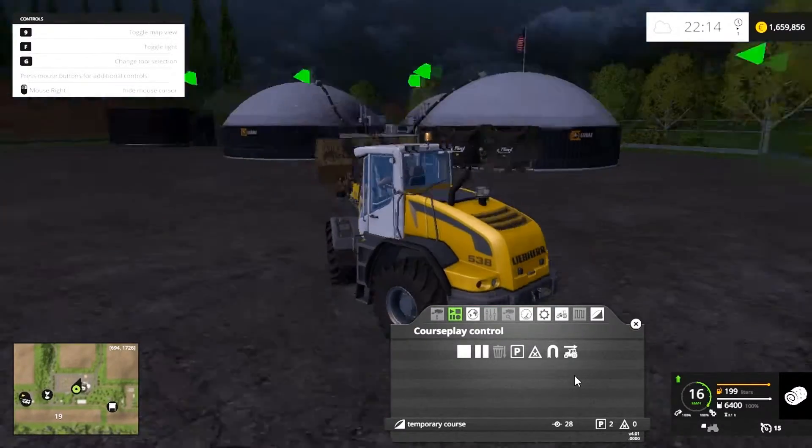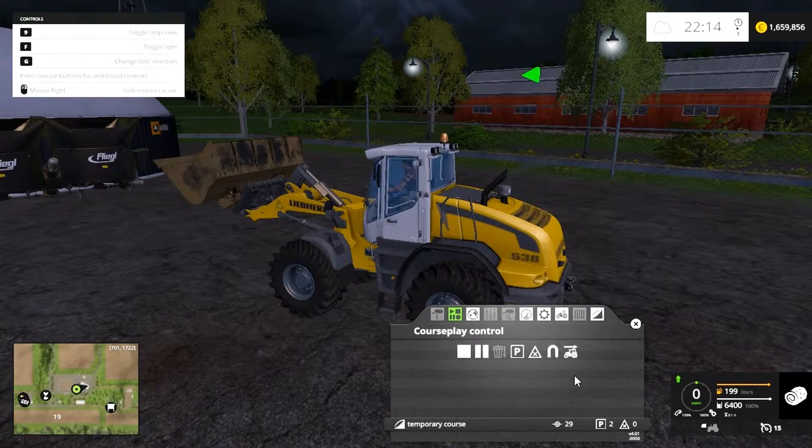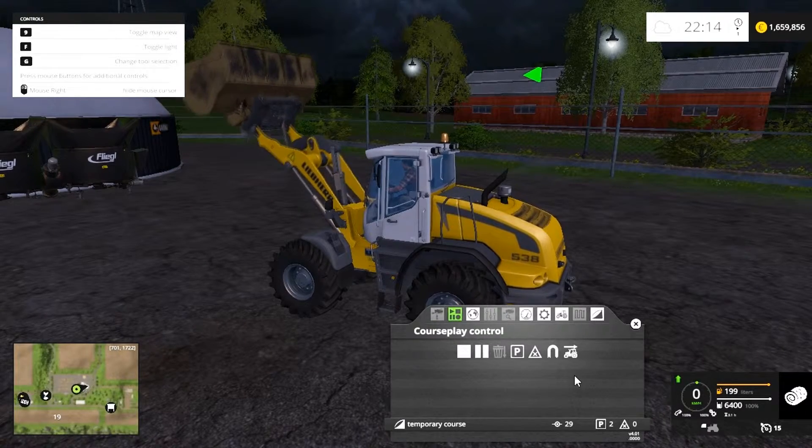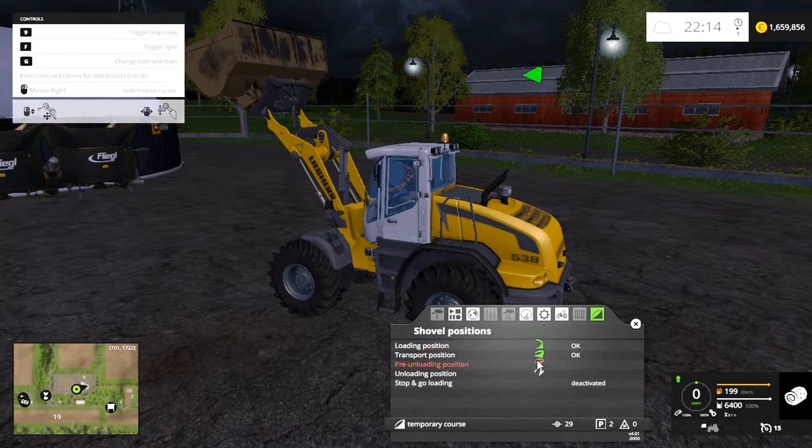Now we drive up to the biodigester. We want to set the pre-unloading position, which is up as high as she goes — that's where you want your pre-unloading position.